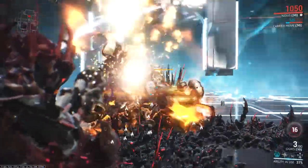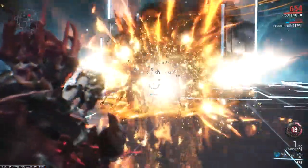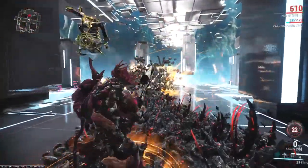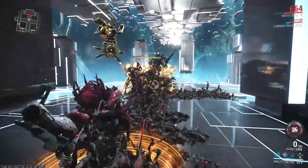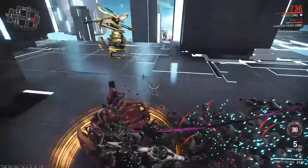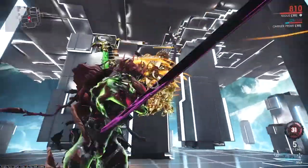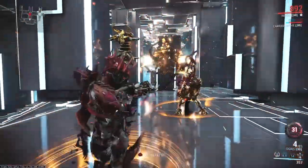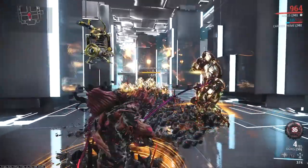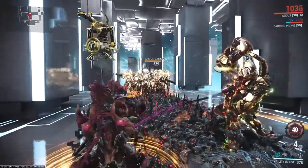Keep throwing out larvae to keep bad guys in a group and keep tossing out those Ogress Rockets for fire damage, blast damage, and even a little bit of corrosive. It's a situation where I can master the battlefield through use of these powers, but I have to keep on top of that larva to make sure I keep all of the targets around me tied up. If these guys were not paused, I would be getting my face riddled full of bullets and turned into Swiss cheese very quickly.